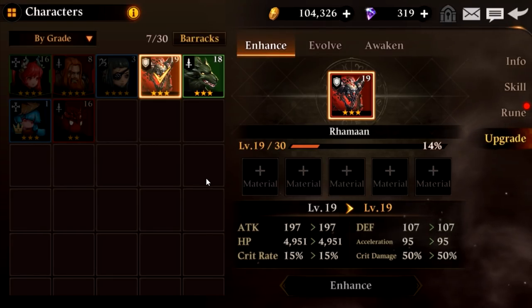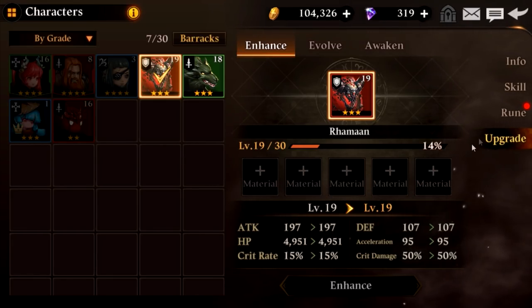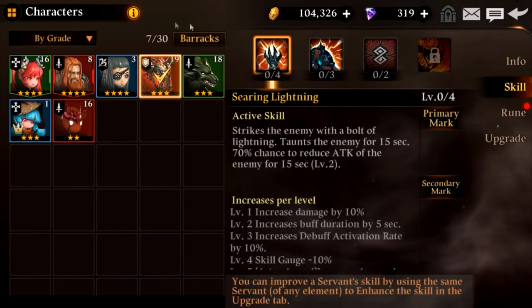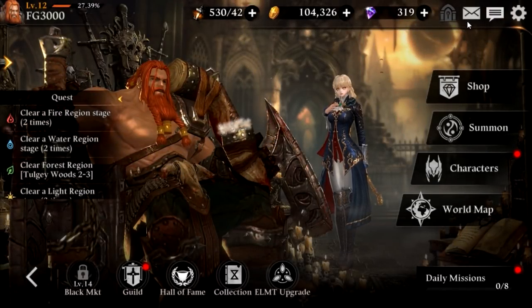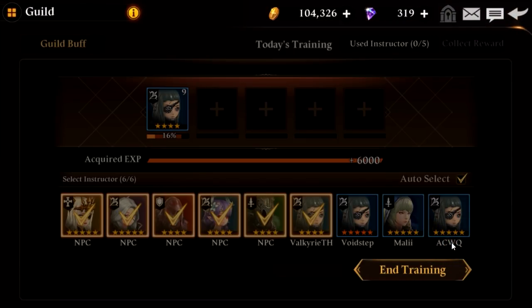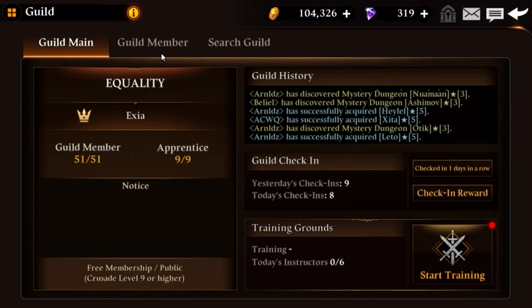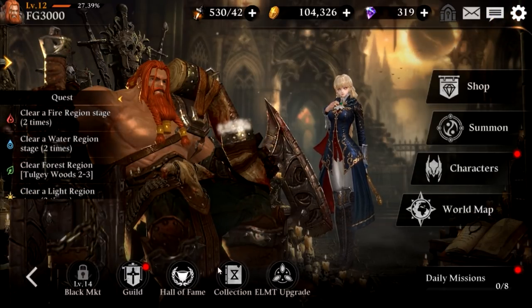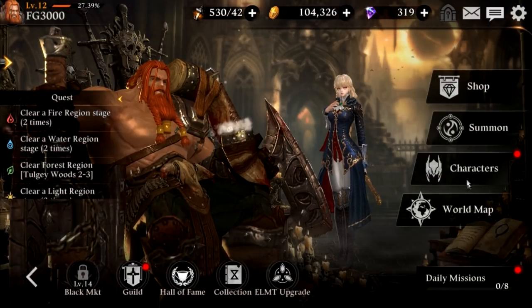There's also the typical upgrade system where you take old creatures and combine them into your creature to gain levels — the rune system and a skill system that you can also upgrade. I haven't gotten too deep into the game since it's a closed beta. I am in a guild, and the guild has a system where you can train your backup characters — if you don't want a character in combat because they're too weak, you can put them in training mode where they gain levels over time.